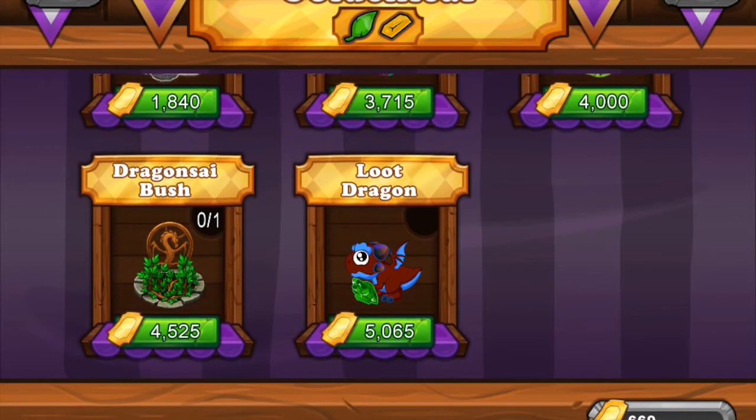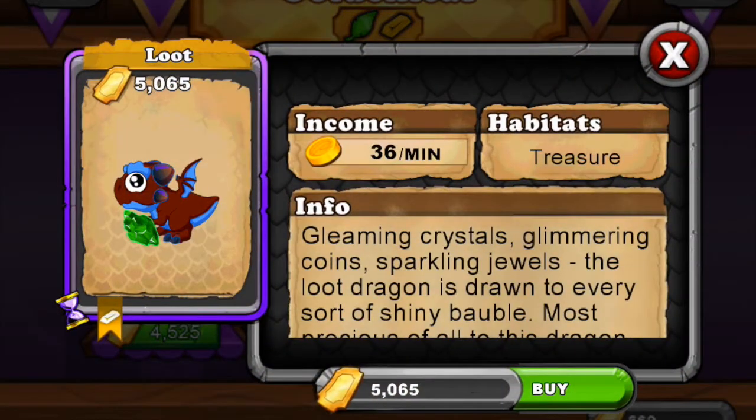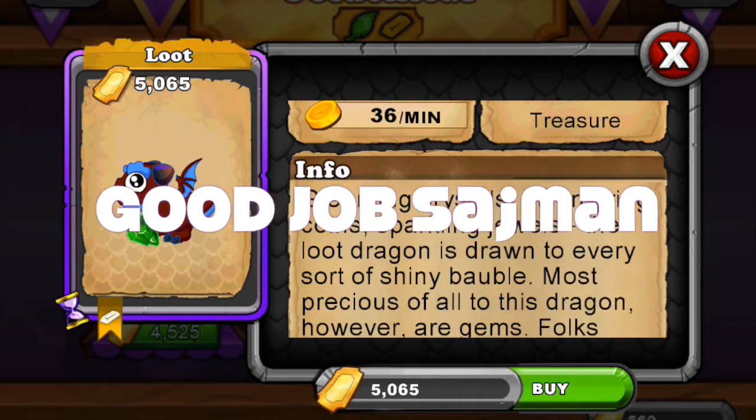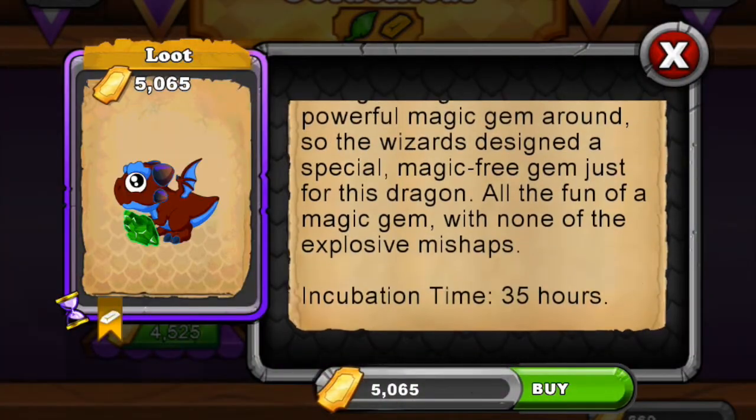The Dragon Say Bush lets you give an additional gem to friends for about 25-45 tickets. Then there's the Loot Dragon we're trying to get - it's really cool, especially when it grows scales in later stages. It costs 5,065 tickets and we have 600, so we're more than 10 percent of the way there!